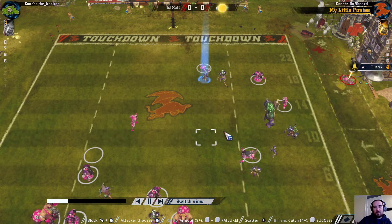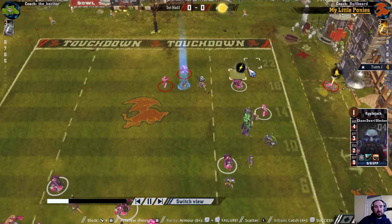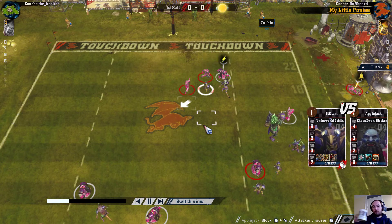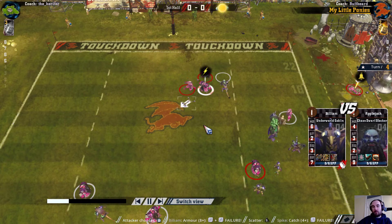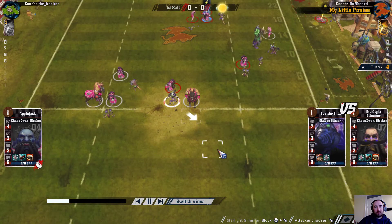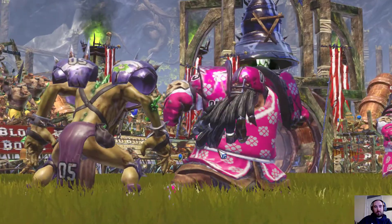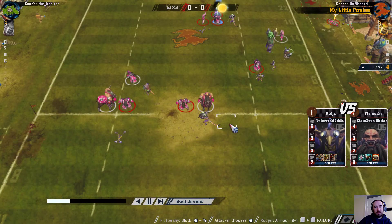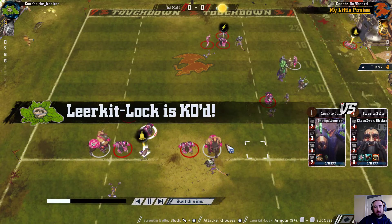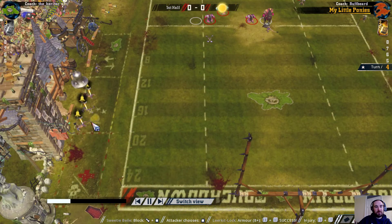I think I'm going to be looking next turn at just trying to get one dice on the ball with the blitzer who's standing next to it. That's my other lineman knocked out. All these players who got stranded back here are just really isolated. I'm just losing players now — three knockouts so far. The ball centaur in there is inconvenient. This goblin can take out that assist.